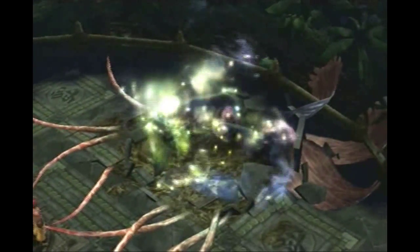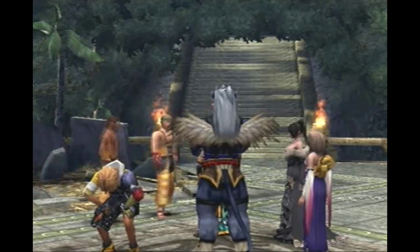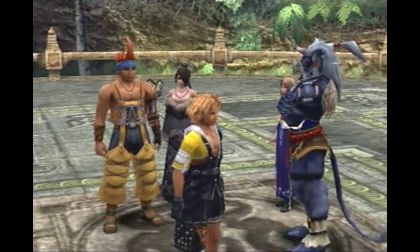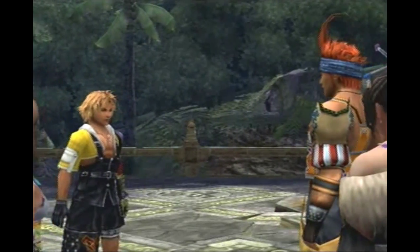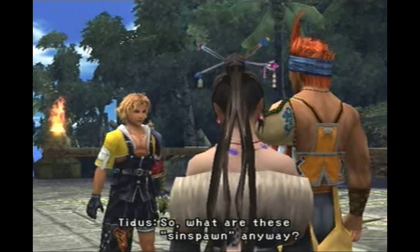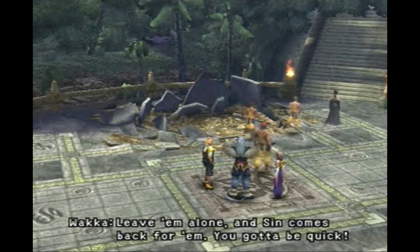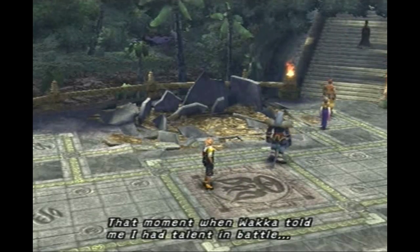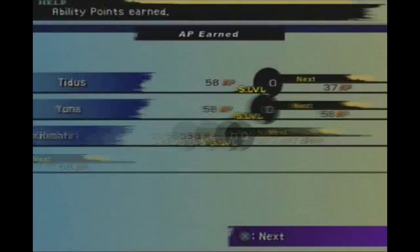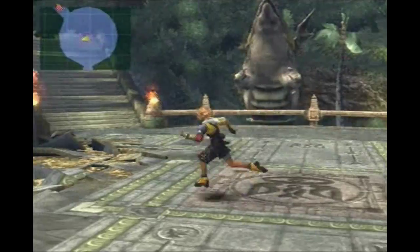Sinspawn Geneaux. Pfft, give me a break. 'Yeesh. Sorry about that. Hope to break you in a little slower.' Being a Guardian's tiring. 'You handle yourself pretty well. You got talent.' I did everything — I Hasted all you bastards. 'What are these sinspawn anyway?' 'Fiends — they fall from Sin's body and are left behind in its wake. Leave them alone and Sin comes back for them. You gotta be quick.' We get Ability Sphere, Power Spheres, Rod of Darkness. Yes. Let's head up.